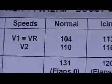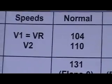For a non-limiting runway, the V1 and VR speeds are the same: 104 knots.